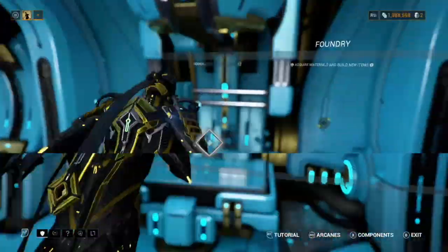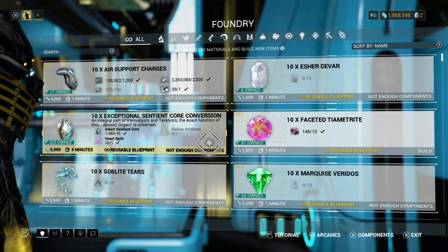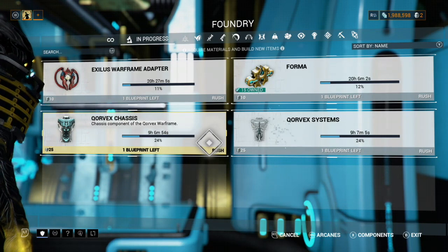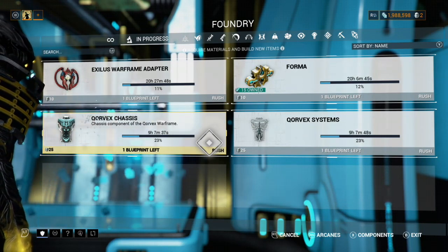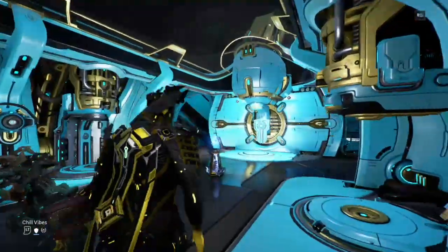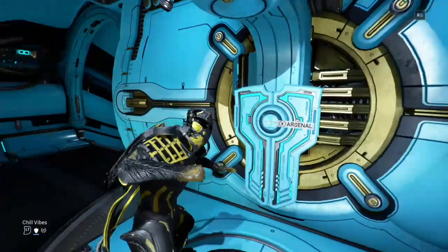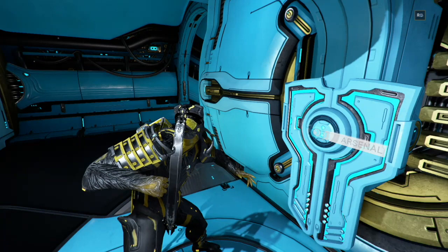Here's a tip for new and returning players: use your Foundry as an inventory management system. Let's say you don't have enough slots — you can just store items in your Foundry until you're ready to claim them. You don't have to claim them immediately; they will stay there.